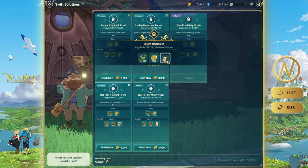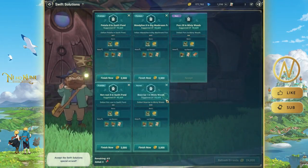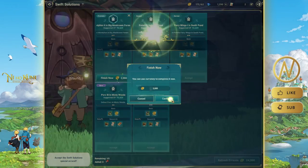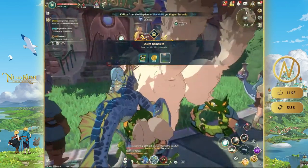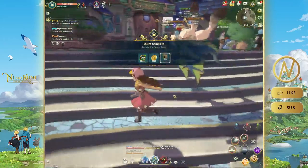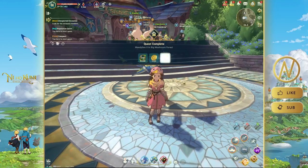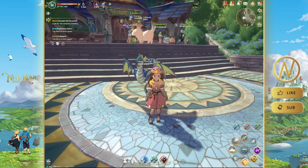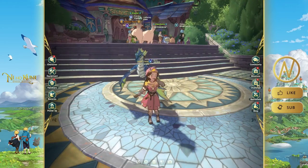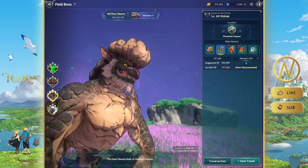When refreshing, try to get rare Swift Solutions tasks because they can drop Familiar Summon Coupons, which are used for gacha — really valuable. You can complete Swift Solutions manually or instantly finish them for immediate EXP. I'll just complete everything at once to get it done quickly.